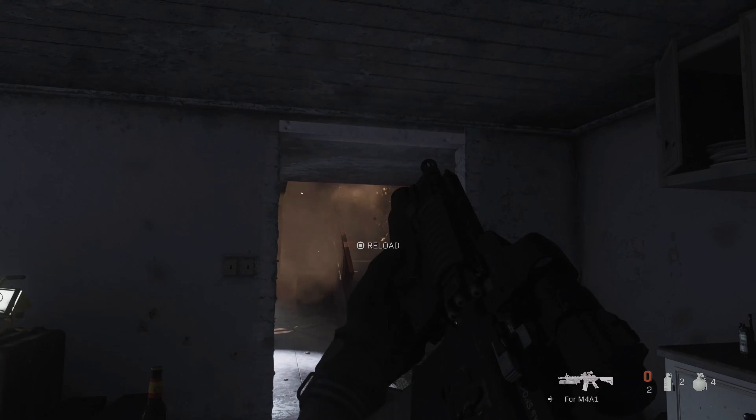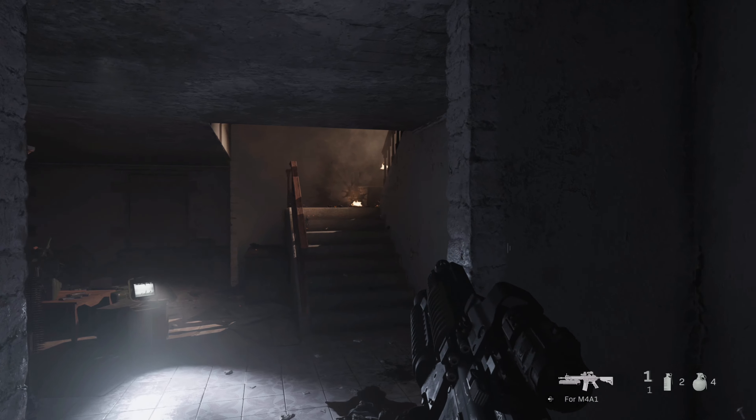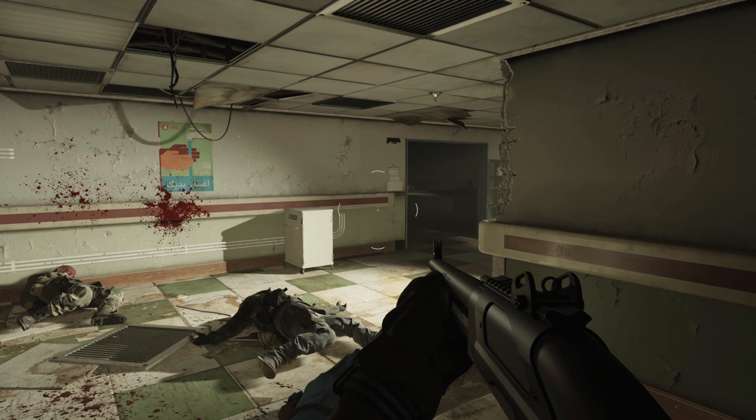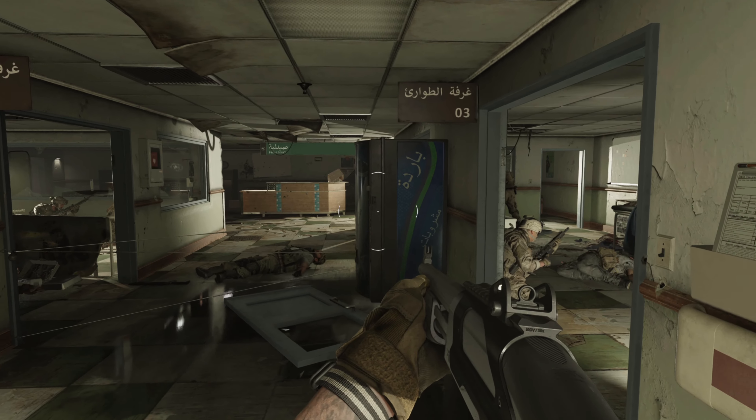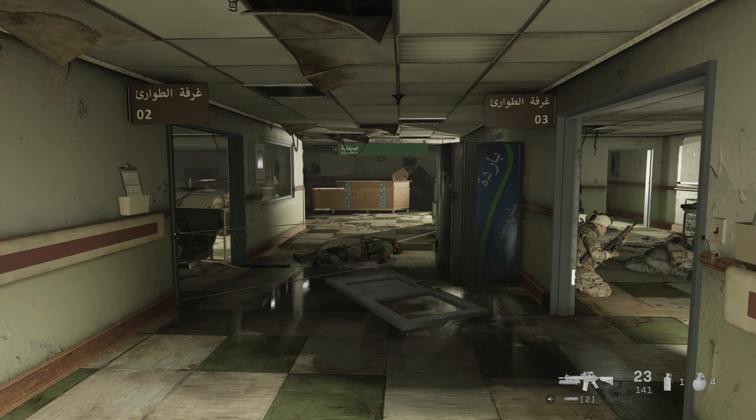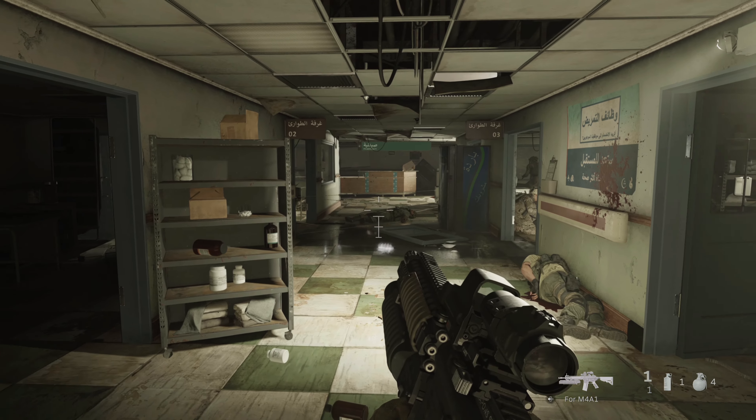It's too close. Back up. There we go. So you'll find another one in the hospital. When you're up on the third floor, you're going to come down this big hall. There's going to be a whole bunch of enemies here. And there's a big trip wire right here between the vending machine on the right and the wall to the left. So we're going to blow that up.